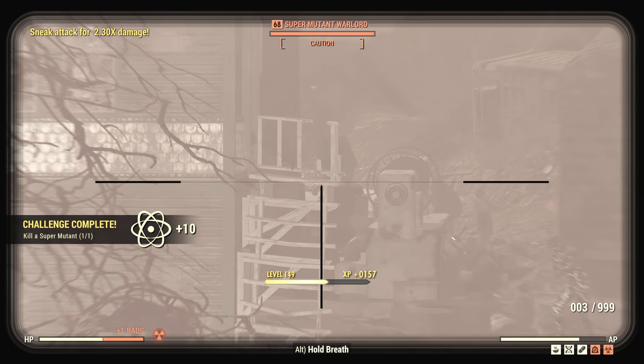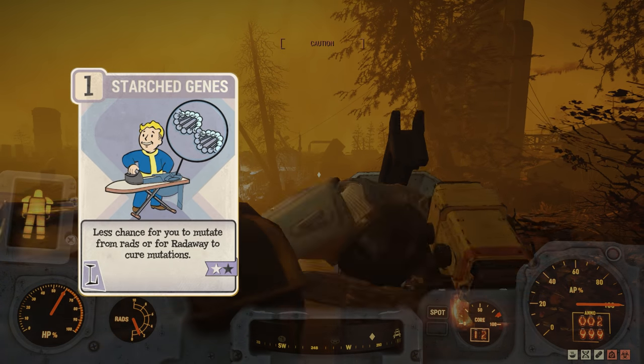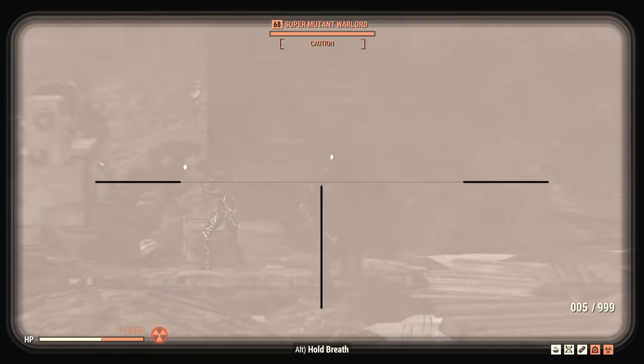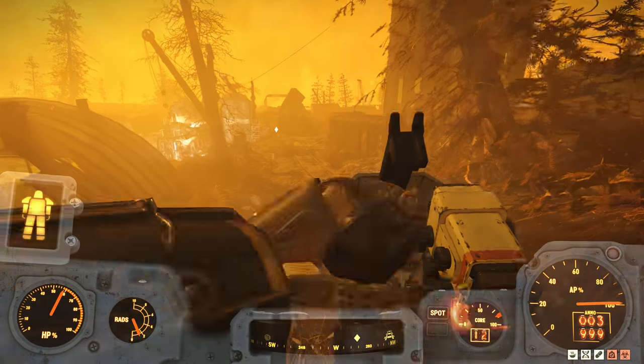The only reason I didn't have this at rank 3 was I had run out of perk points. As our final stat we have Luck with the perks Starched Genes and Bloody Mess. These are fairly standard perks for my builds at this point. Starched Genes help you keep control of your mutations and Bloody Mess will add a flat 15% damage boost to all your weapons once maxed out.